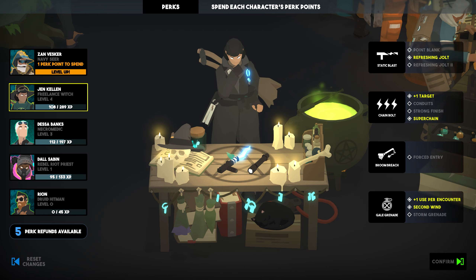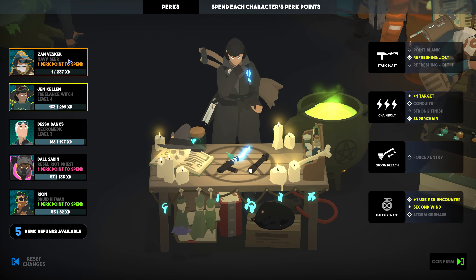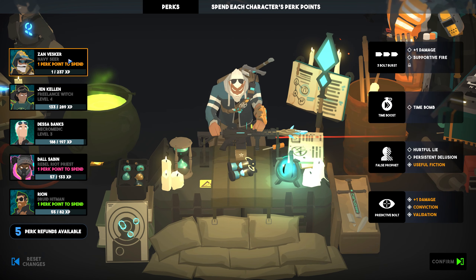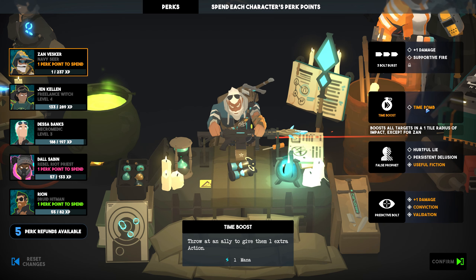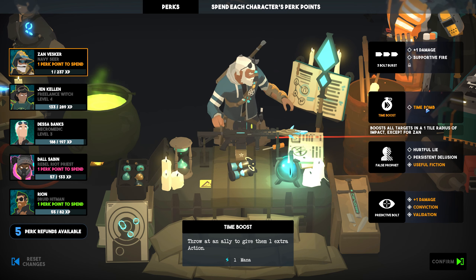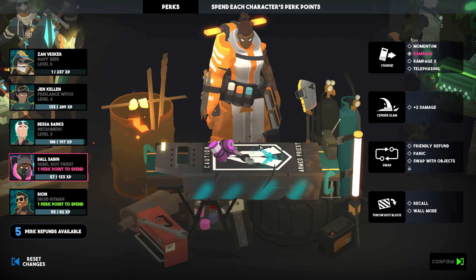Here we are then back in the park screen, and indeed it looks like Ryan has joined us — and not only that, we've also earned a perk to spend with him. First things first though, let's reward Zan here. I think now is the perfect time to finally grab Time Bomb. With our squad now this large, giving Time Boost an Expanded Radius makes some sense, as our chances of hitting at least two people with it are now maximized. Once again though, as always, we might end up shuffling all of these around as early as the next episode.